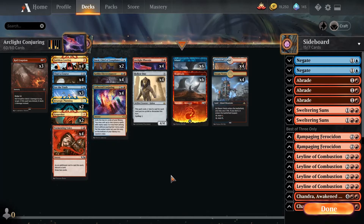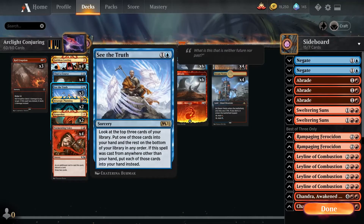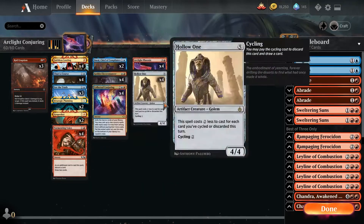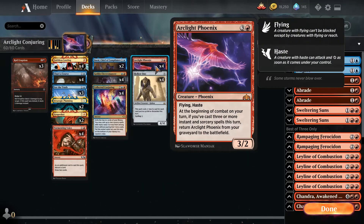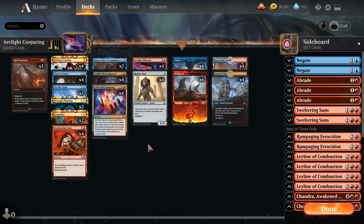On a small note, ideally with a Collective Conjuring, if you cast the Conjuring yourself and you hit two of any other sorcery spells, that is enough to reanimate the Phoenix on its own — similar to the Finale of Promise. But I personally felt like Collective Conjuring was one of those fun cards that I wanted to play with.